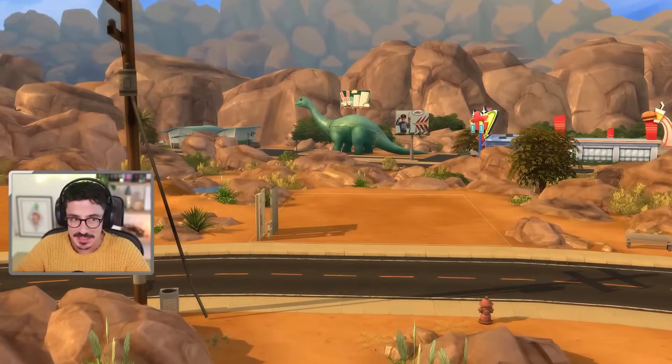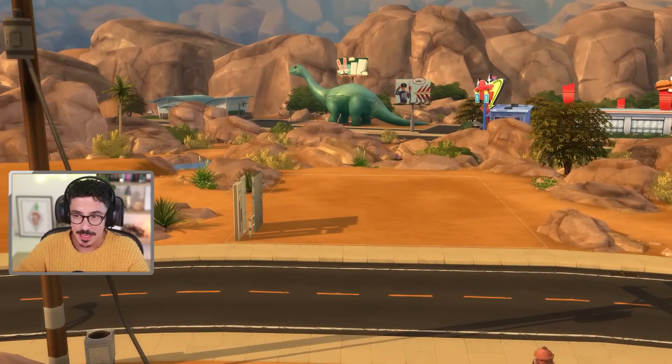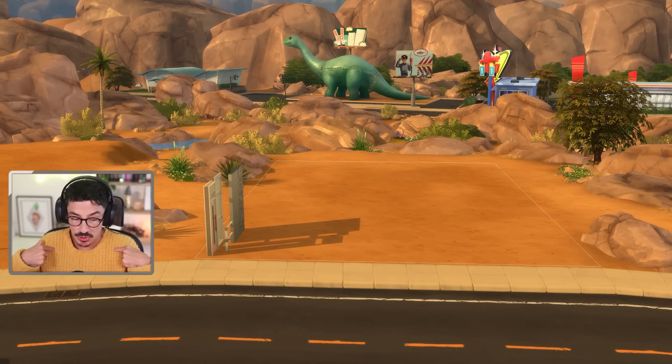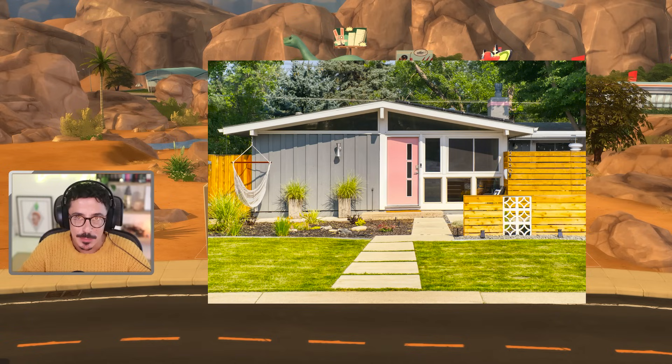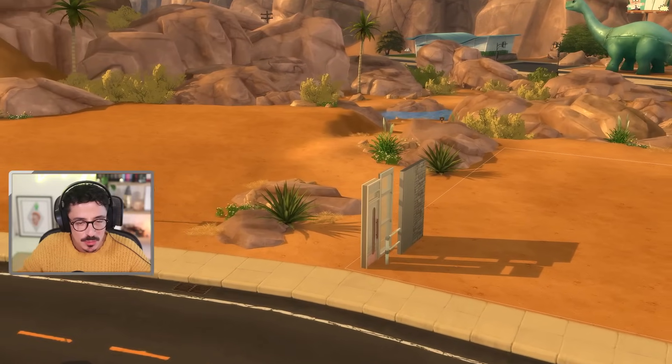Here we are on a 20 by 15 lot in the world of Oasis Springs — and unintentionally I kind of match the landscape with this cozy jumper. I did find a really lovely reference image — a small little mid-century vibe that I absolutely loved — and I've pulled out a few things that I think could match in well.